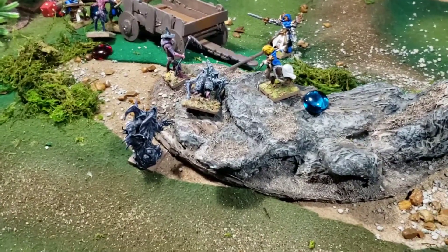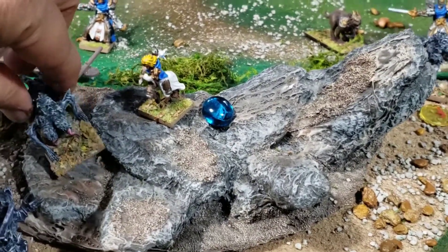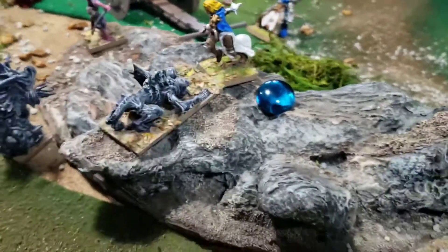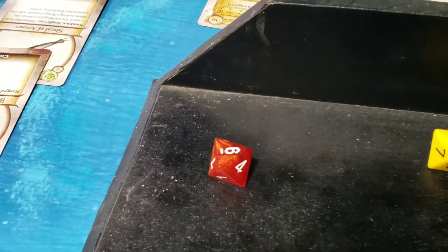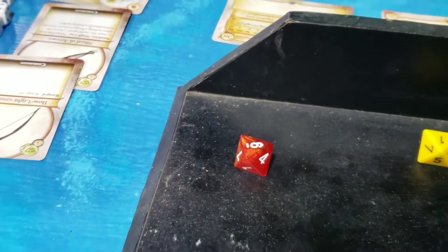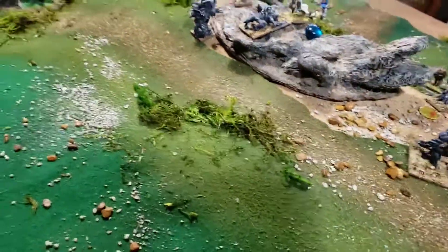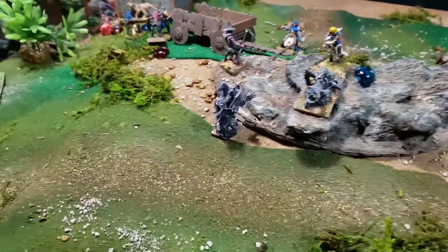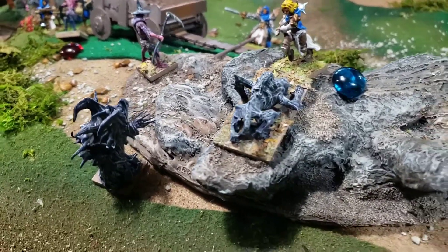Your turn. Turn him, move him up an inch, climb him up there. He's going to attack with his other action — 2D8 for this attack. Six, and that is a hit — one hit. I need a six to save myself. Six! Oh man, yes, she got it. Now she retaliates.